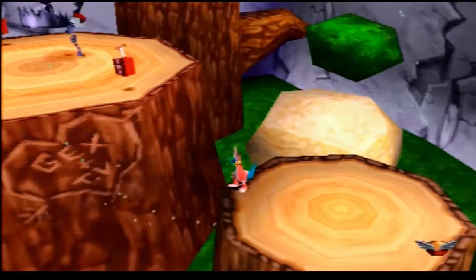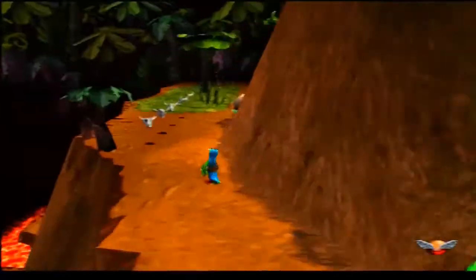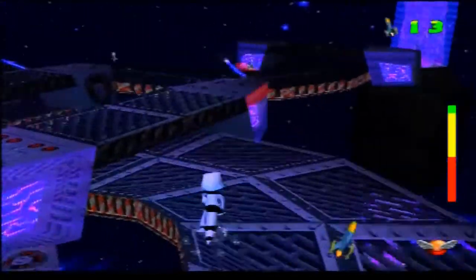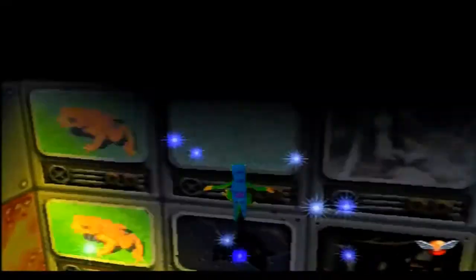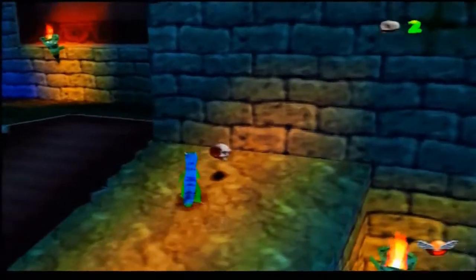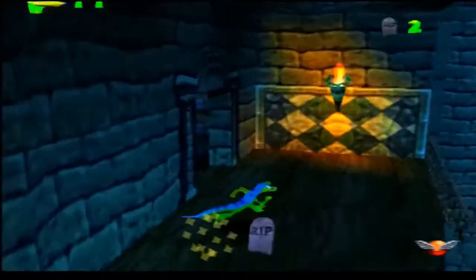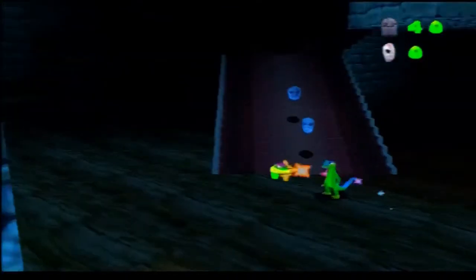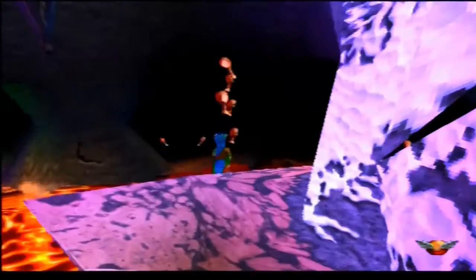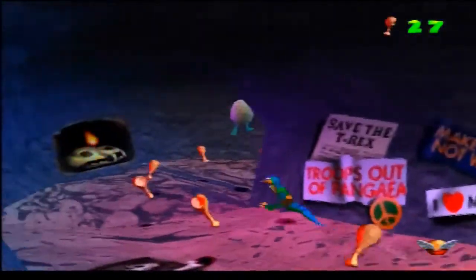Now this sounds boring and repetitive on paper, but don't worry — these collectibles are scattered around levels, typically along the path you'll be taking to complete the red remote objectives. What I really like about the collectibles is the different types. In the horror levels for example, you'll start off collecting skulls, then they turn into tombstones, and finally become Jason masks. So while you have to collect 113 total, it changes things up a couple of times to keep you interested, and these are not difficult to find.